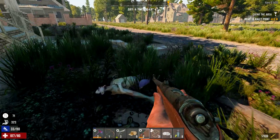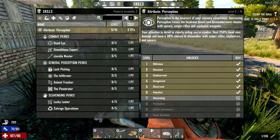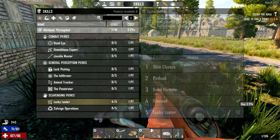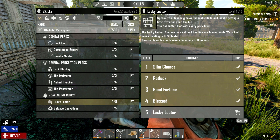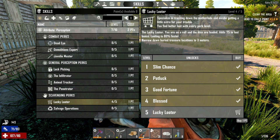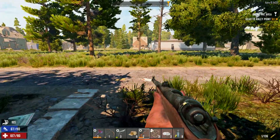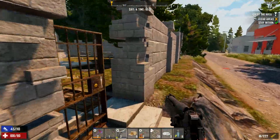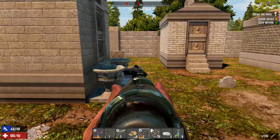Let's go — he's at 2 points now, yeah. Perception level 7. Alright — one more point. You're lucky, you're on a roll and the dice are loaded. Add 75 to bonus loot — looting is 80% faster! Alright, one more please. Clear the area. Let's go — this is gonna get me max Lucky Looter!